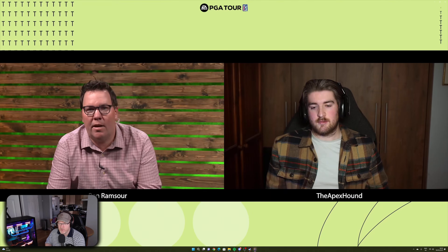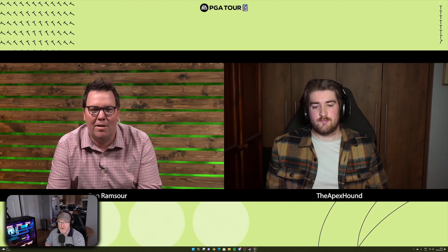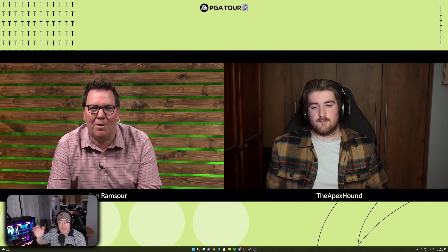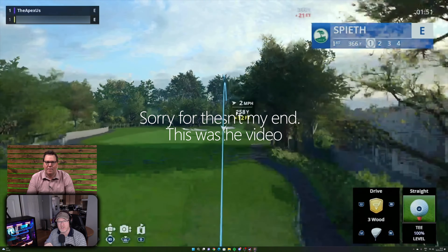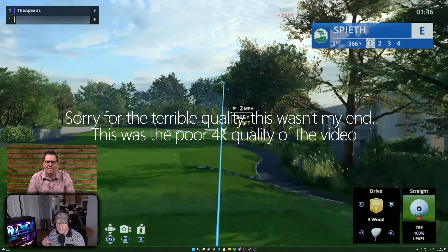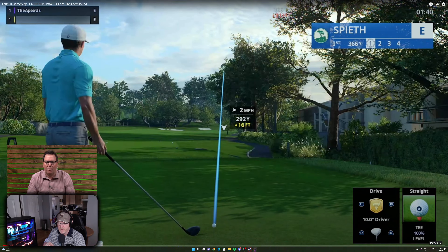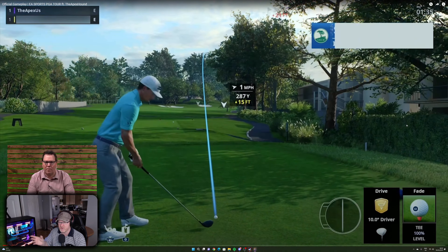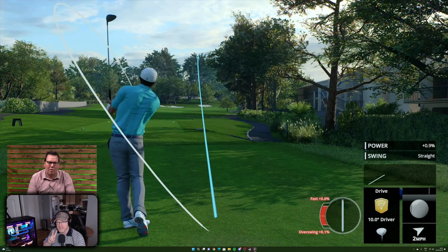I think they're doing nine holes at Pebble and then nine holes at Sawgrass. The Pebble Beach round is played on a very easy difficulty level with all the horrible looking ball tracer arcs and the putt preview cameras and all that nonsense. Then the Sawgrass round afterwards is played at a slightly more difficult preset, although it did confuse me a little bit because Apex Hound was playing without a putt preview and the developer was playing with one. The ball arcs and tracers were still on but a few things were absent.